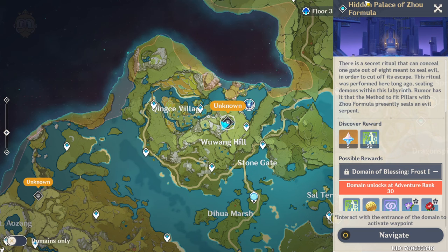Hey folks, MonkeyKingHero here. I'm here to show you today how to unlock the Hidden Palace of Zoa Formula, which is located here next to Quincy Village.